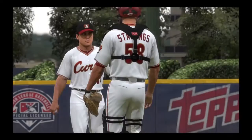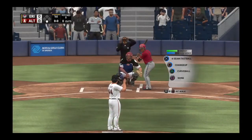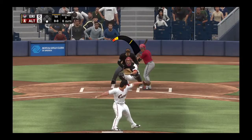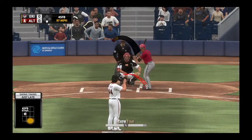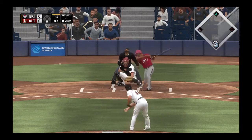Please go ahead and smash a like on this video, subscribe to the channel if you're brand new, and let's see if we can hit 100 subscribers before March. Gus faces the first batter and blows him away with a 97 mile an hour fastball, and the count is now 0-1 to start out the game.